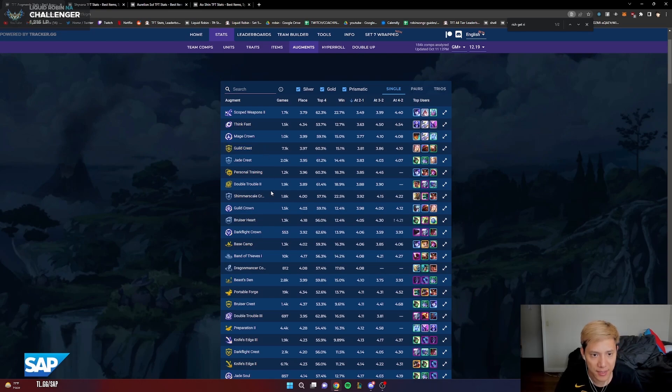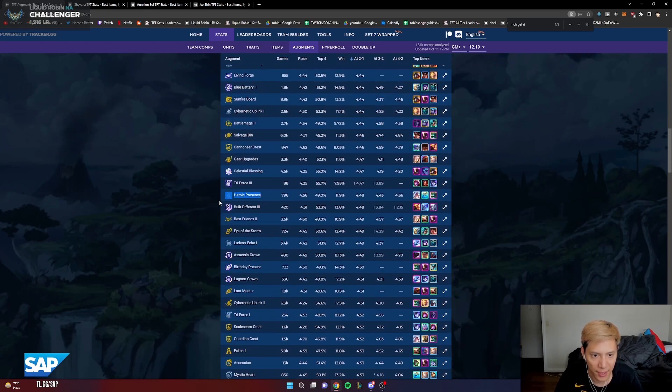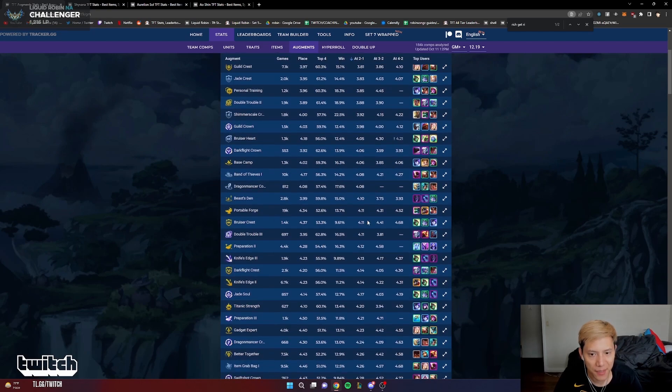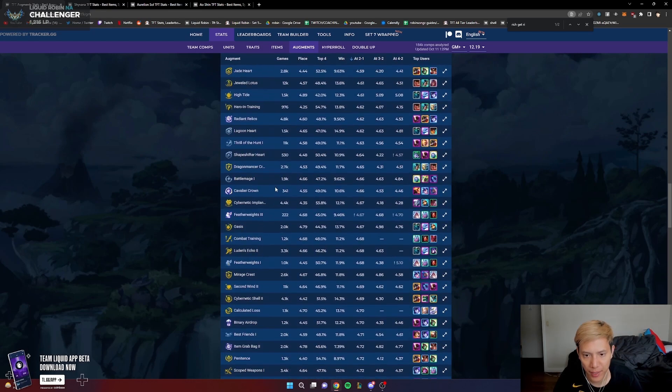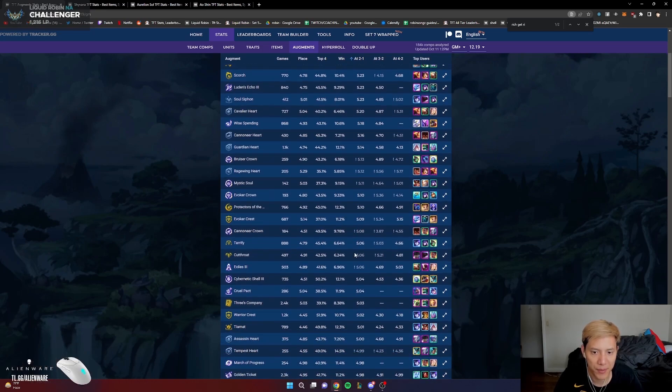This is especially helpful for newer players. Let's say your options are Guild Crest, Heroic Presence, and Eye of the Storm. You might read Eye of the Storm and think it sounds OP, but in reality Guild Crest is a 3.81 — way more broken. I would say anything below 4.0 is busted, so you probably want to just auto-take it, while still considering your items and units.